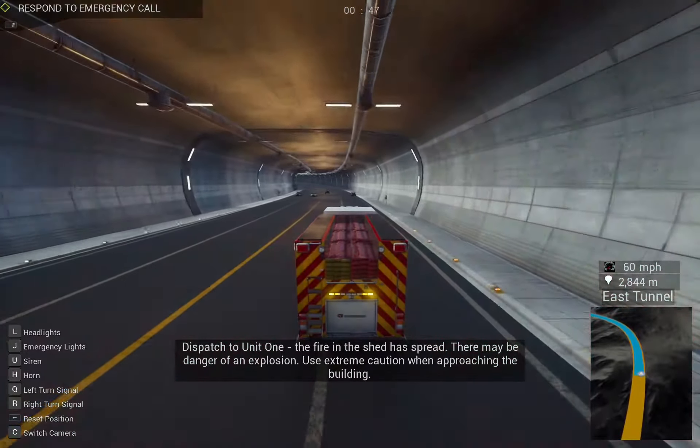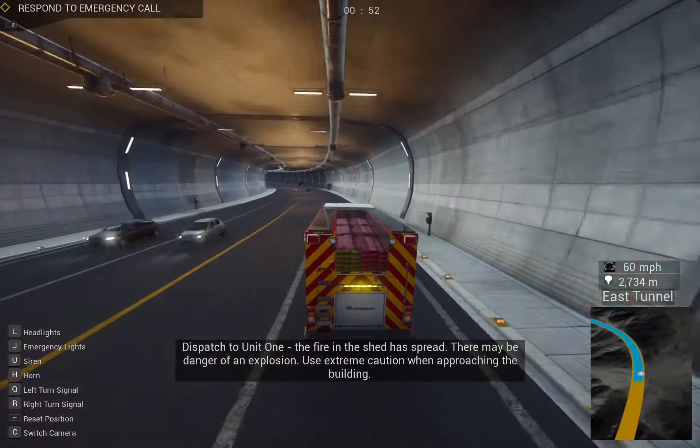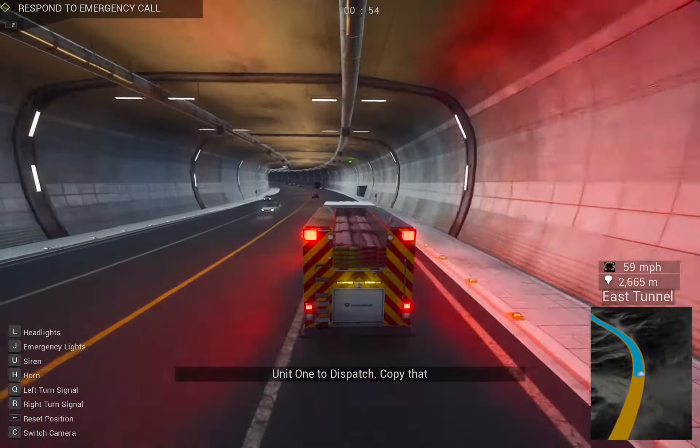Dispatch to Unit 1: fire on the shell has spread. There may be danger of an explosion. Use extreme caution when approaching the building. Unit 1 to Dispatch: copy that.